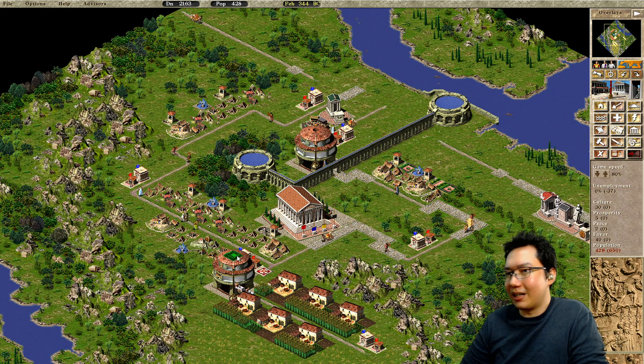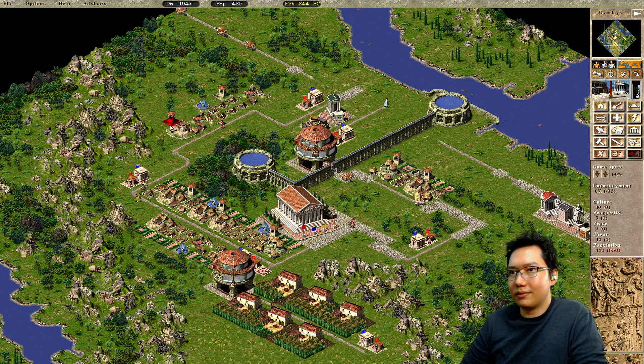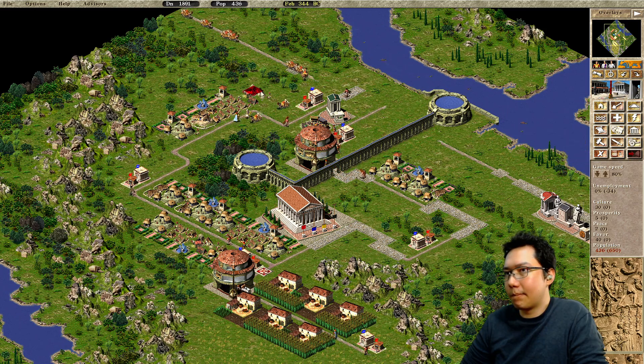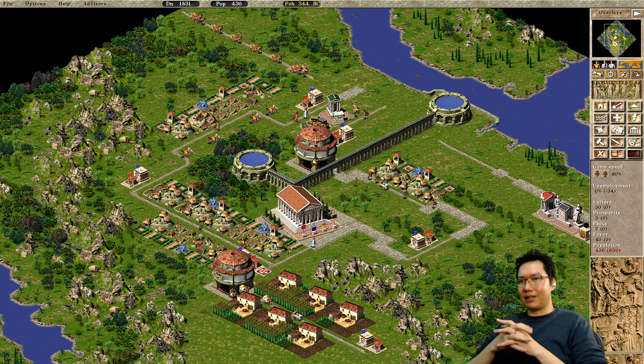Let's throw down some gardens to help evolve these houses. This should get us the people we need — it's just a desirability issue.